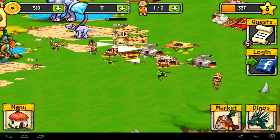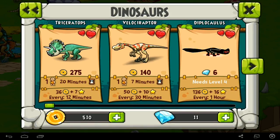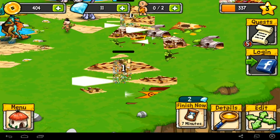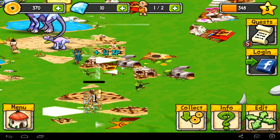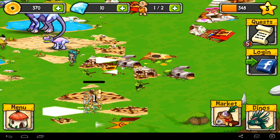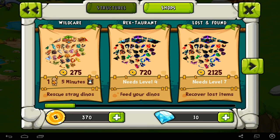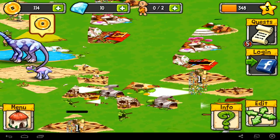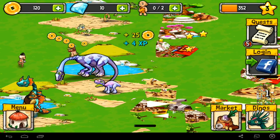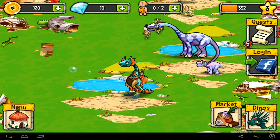There we go, we've got a new keeper, which means we can now get ourselves a velociraptor. I think this keeper is taking a bit longer so let's speed that up, and that means we can get ourselves one of those thingamajiggies. At least the dinosaurs work - at least the dinosaurs look like dinosaurs. I can't ask for much more.